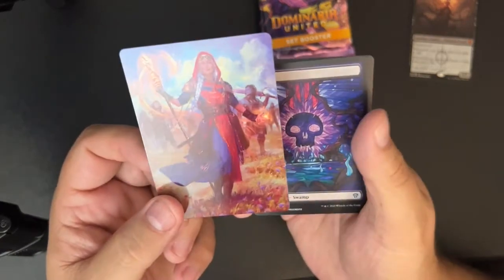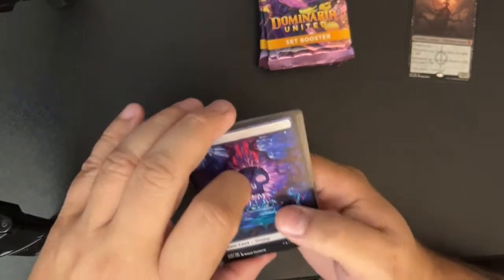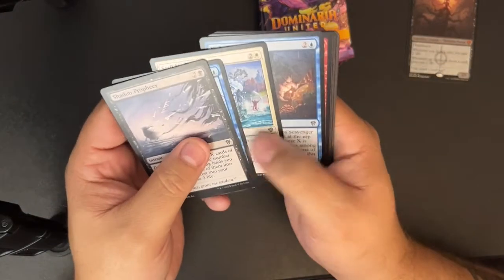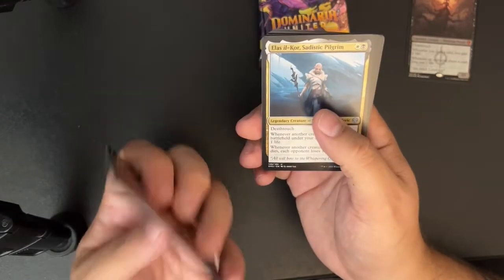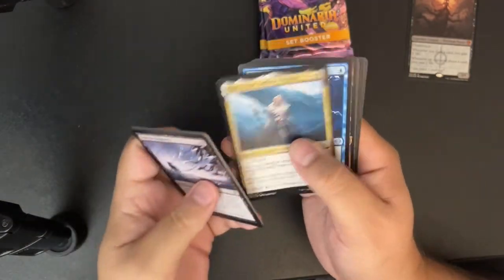Spoiler: I think Jaya dies in this set. They've been killing off some people lately in Magic. I get that — I rack up quite the body count myself.